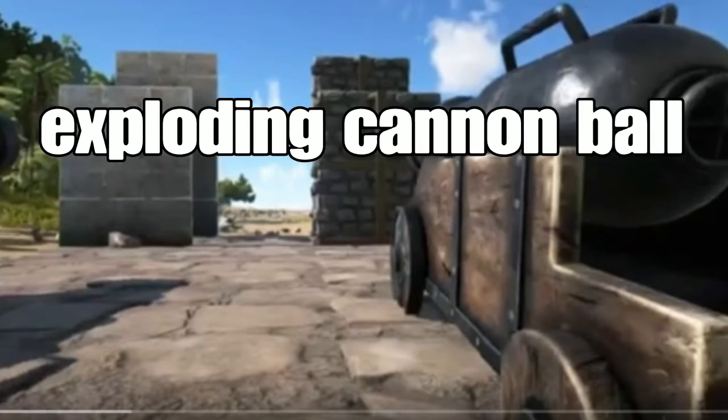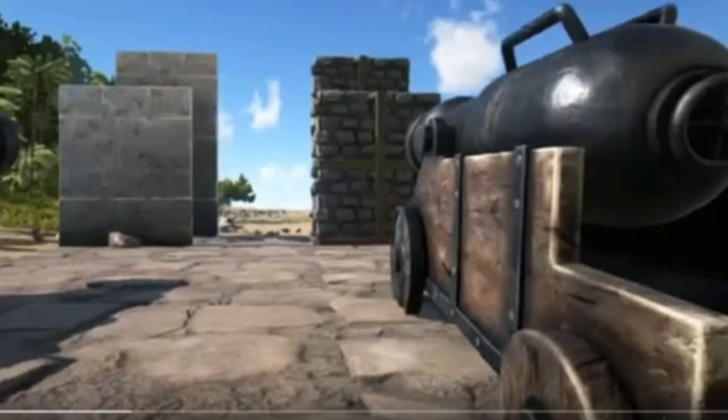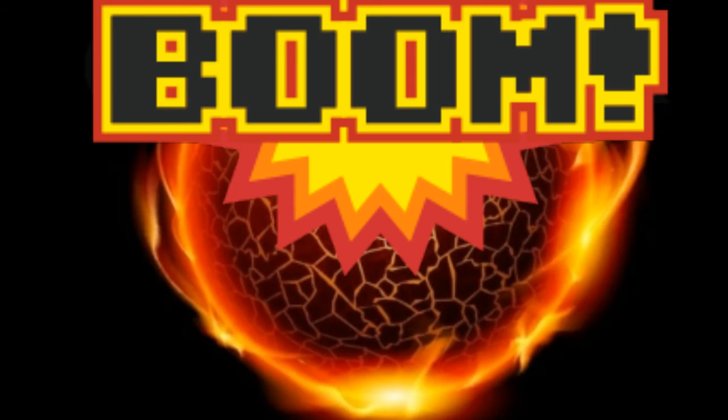But the most important thing I think we can use the coconut for could be an endgame use - we could use it as a pseudo cannonball. Maybe with a small recipe of one metal or one ingot to encase it, some gasoline, spark powder, gunpowder - pack it all together and it could fire out of that cannon as an exploding projectile.